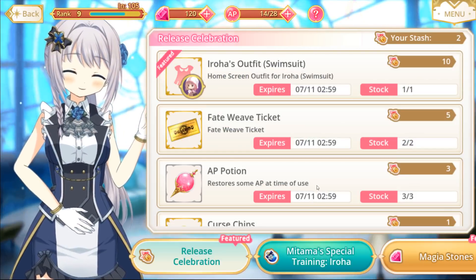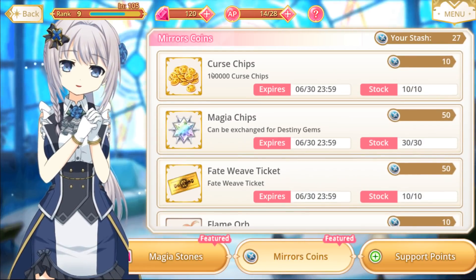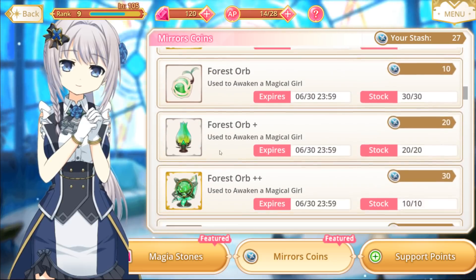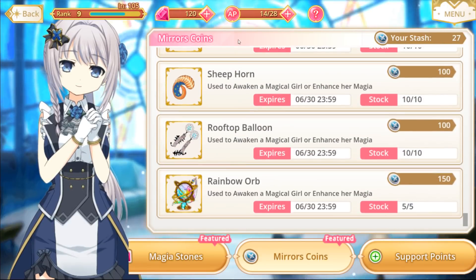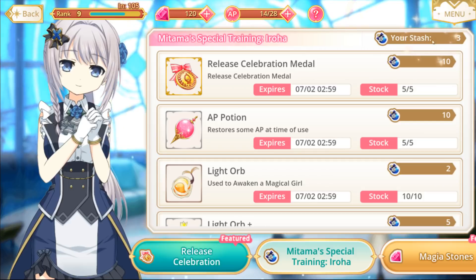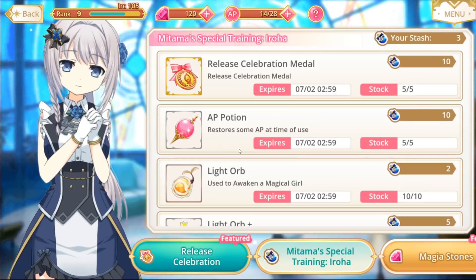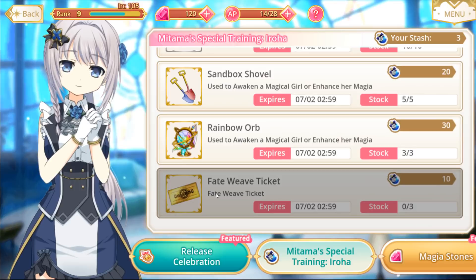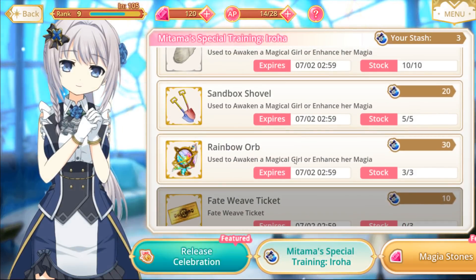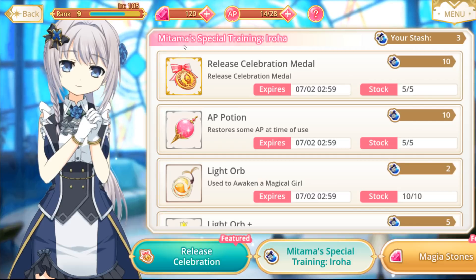The mirror medals can be used to purchase Fateweave tickets, Magia chips, and other useful items. It's worth continuing to do these battles if you can. The Mitama special training also gives you items to trade for very useful things — for example, it's worth trading for AP potions so you can keep doing battles. You get 10 points, trade for it, do some more battles. You can also trade for Fateweave tickets — I've already traded for three of those — and even rainbow orbs which allow you to awaken magical girls. There are lots of very useful items in the Mitama special training section.